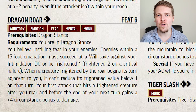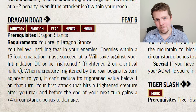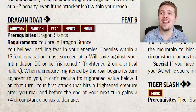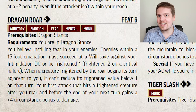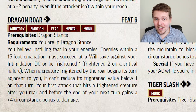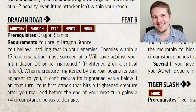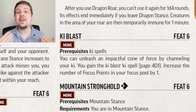Dragon Roar is an AoE Demoralize — all creatures within a 15-foot emanation of you must make a basic Will save against your Intimidation DC or become Frightened 1, Frightened 2 on a crit failure. If any creature begins its turn adjacent to you, they cannot reduce their Frightened condition below 1 until the end of their next turn, meaning if you keep following them after Dragon Roaring, they will basically be permanently Frightened. On top of that, your first strike against a Frightened creature after the Roar gets a plus four Circumstance bonus to damage. Dragon Roar can only be used once every 1d4 rounds, and the same creature is immune to it for one minute.